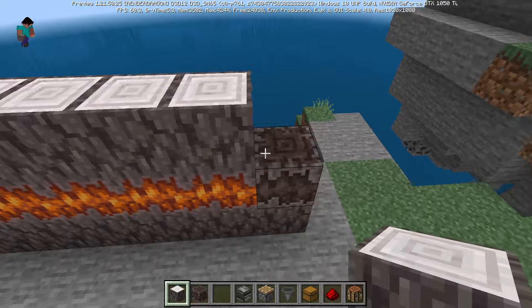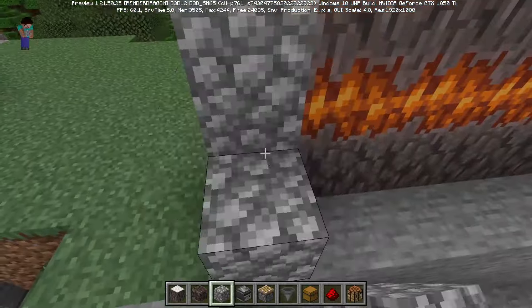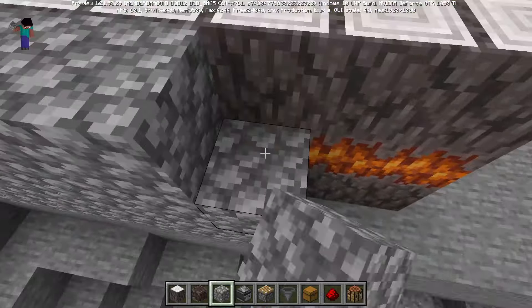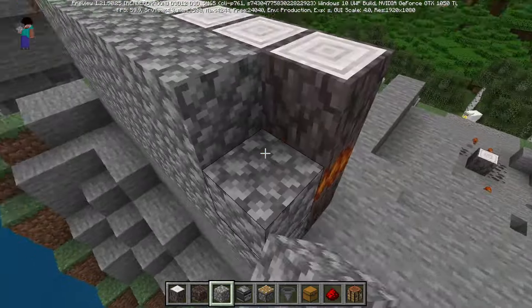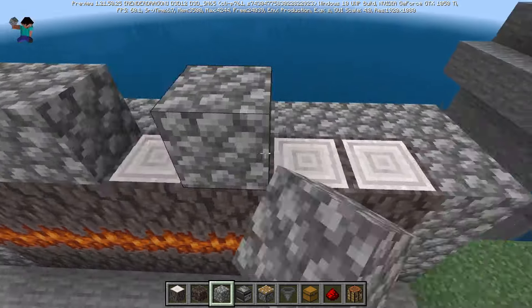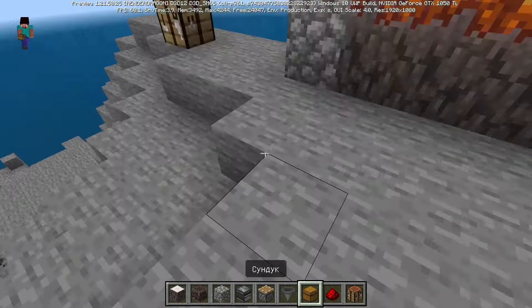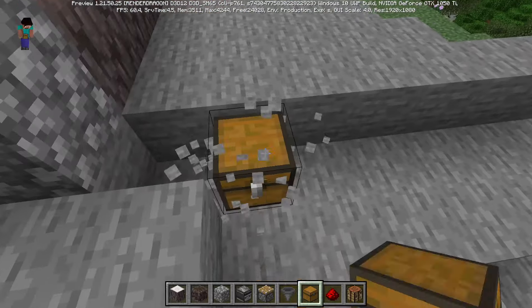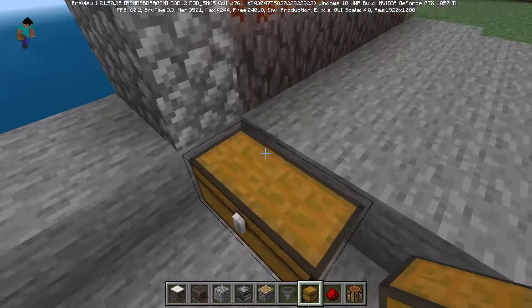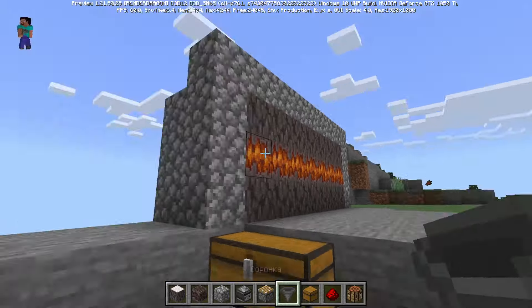We need to activate them. I'll just block these parts so resin couldn't spawn out of the front side. I'll close it as much as I can. Next thing is we put a chest — let me speed it up.